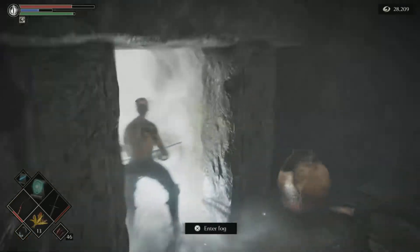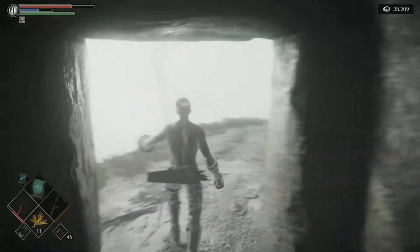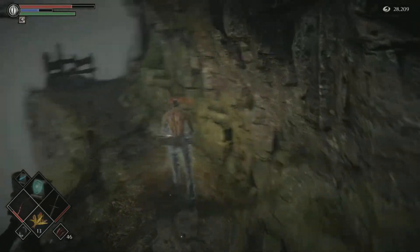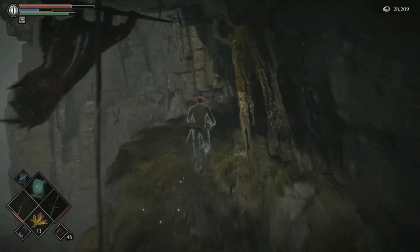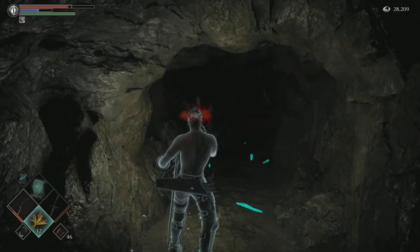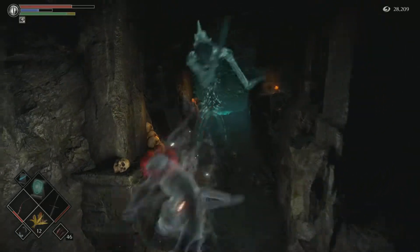If you go to get that stuff there will be another ghostly thing that is going to attack, so we are not going for that. We are just trying to make it through the level to the boss, and that is our goal. So we are just going to stick to the plan, because so many things happen on the way and we don't want any more surprises.